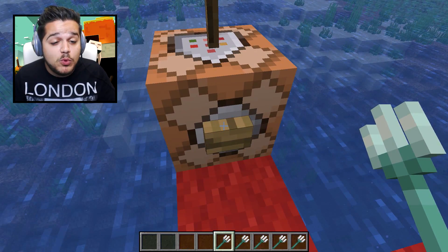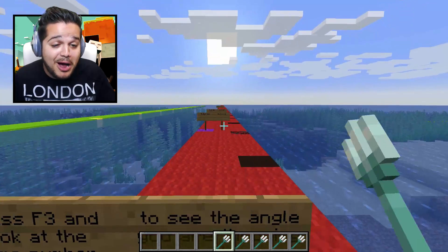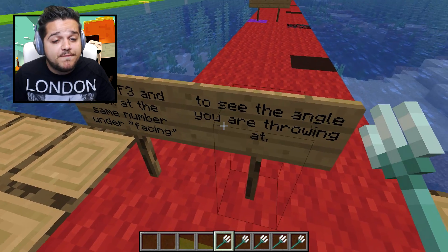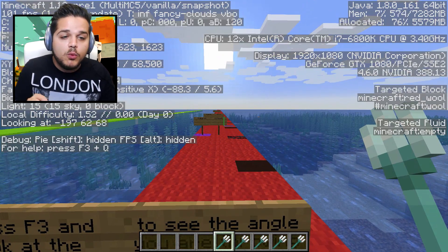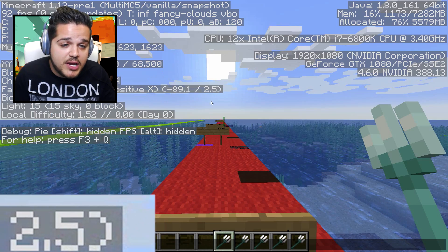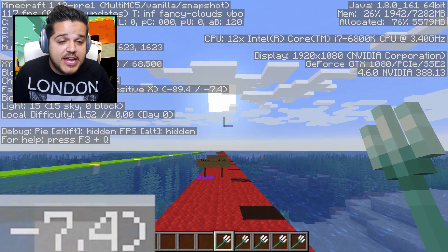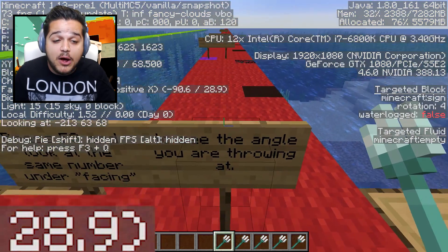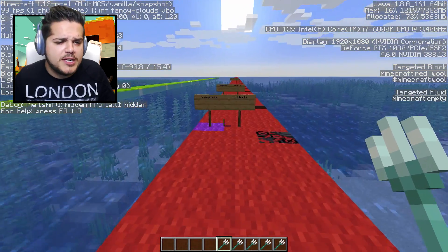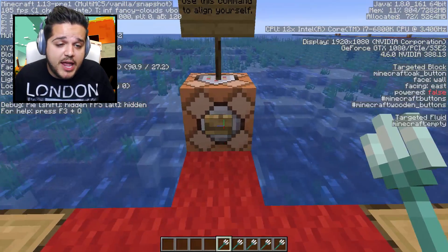We've got a nice command block here — it will center us. Now we're right in the center of this block. Press F3 and look at the number under 'facing' to see the angle you're throwing at. We'll zoom in on this on screen. When I move around, that number shows us exactly the angle we're looking at — see how the number goes up and down? That's the angle we are checking out. So let me just see what these signs say: five degrees, eleven degrees — it's telling us all the angles. We're gonna throw a bunch of these at different angles right now.